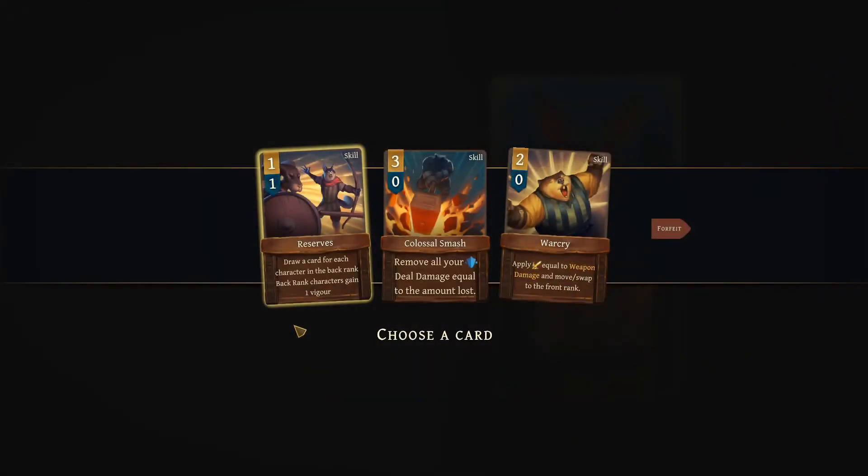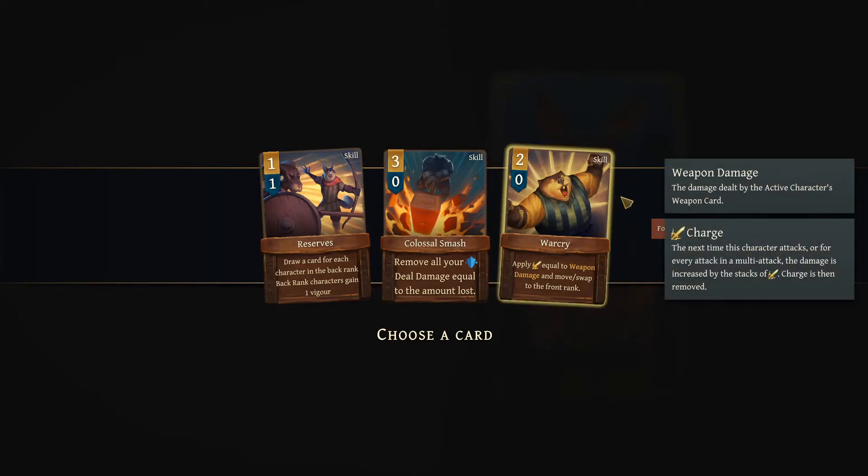Draw a card for each character in the back rank — but I don't have anyone in the back yet. Remove all your shield, deal damage equal to the amount lost. Cross street — none of my characters even allow three so that's kind of useless. Apply equal to weapon damage and move swap to the front rank — interesting. I don't think any of these are useful, but I'll pick this card.